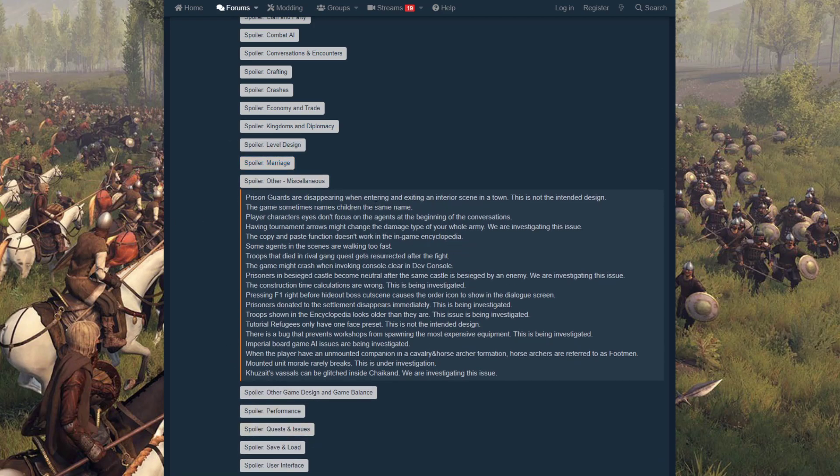Under miscellaneous — prison guards are disappearing when entering and exiting an interior scene of a town, which is not intended. The game sometimes gives children the same name, especially with twins where you only get one name prompt and both get named the same thing. Player character eyes also don't focus on agents at the beginning of conversations — they just wander.